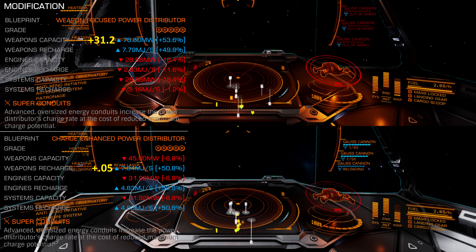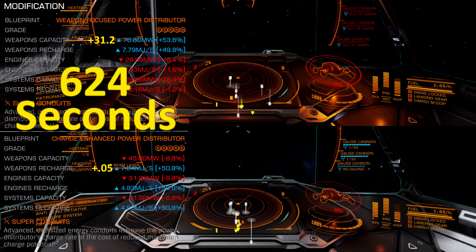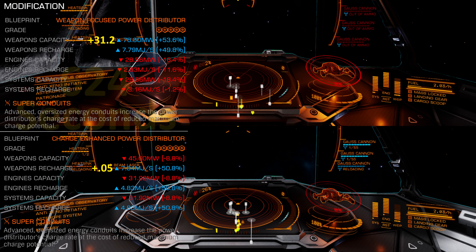It's about capacity versus recharge. While the charge-enhanced has 0.05 megajoules per second greater recharge, the weapon-focused has 31.2 megawatts greater capacity. It would take over ten minutes of continuous fire for charge-enhanced to make up this difference. Again, these differences are tiny, and this only addresses damage output.